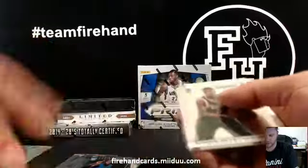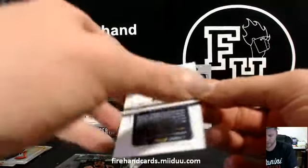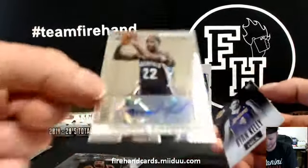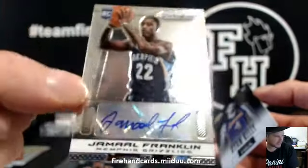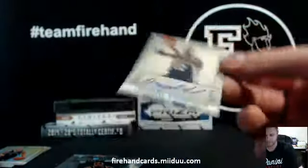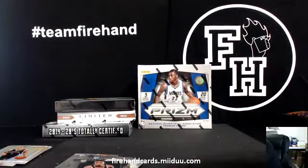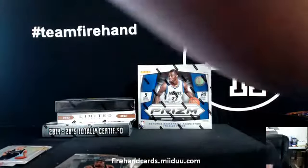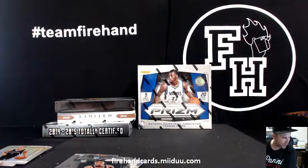Damn, all the way to the end here. Jamal Franklin — Go Aztecs — for the Grizzlies. SDSU, the Grizzlies. Jamal Franklin rookie autograph. Now let's compare last year's prism to this year's prism. Who's down for a triple case of prism? 12, 13, 13-14, and 14-15.